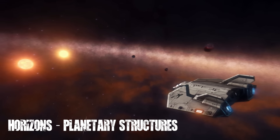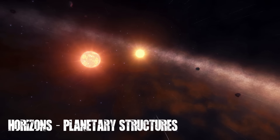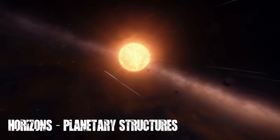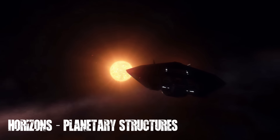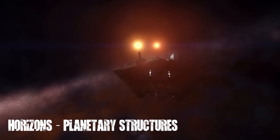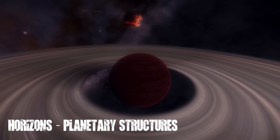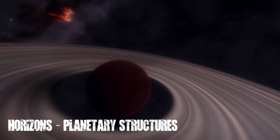More information was revealed on the types of structures we can expect to see on the planets, including military bases, research establishments, hideouts, starports, mining complexes, crashed ships and debris, as well as other things Frontier aren't talking about just yet. All of these are classed as points of interest and come in various sizes, from starports and settlements down to smaller mineral finds. Points of interest on the planets are split into two categories: natural and man-made, and the type of gameplay shaping up down there is starting to become clearer.